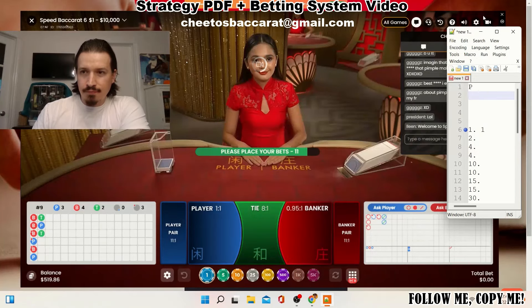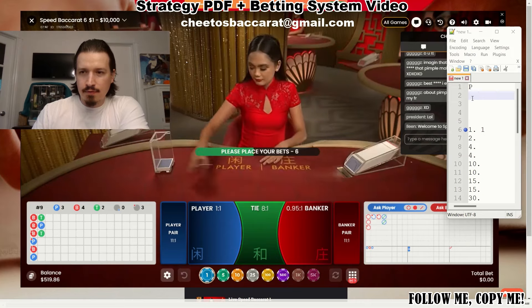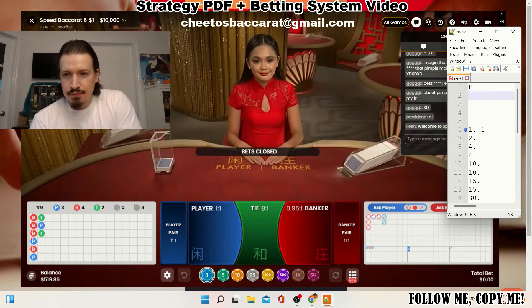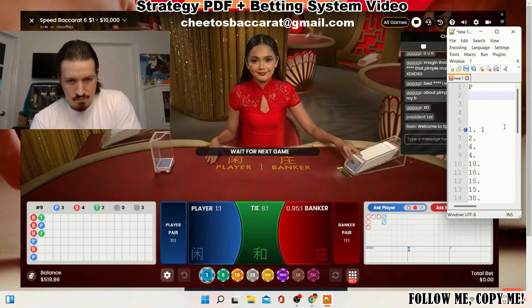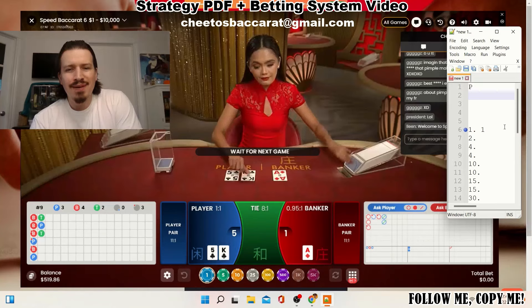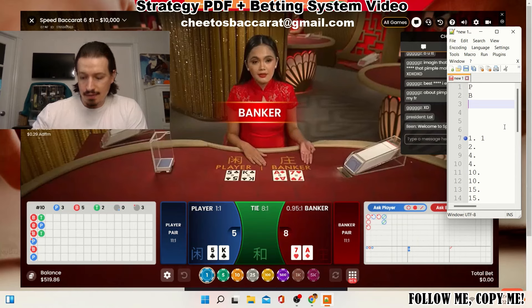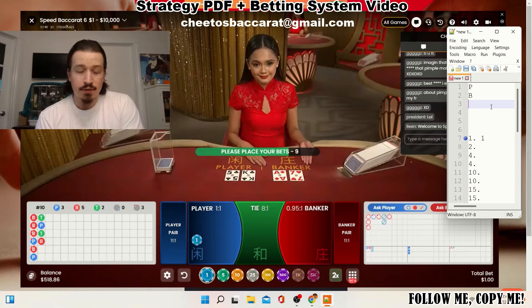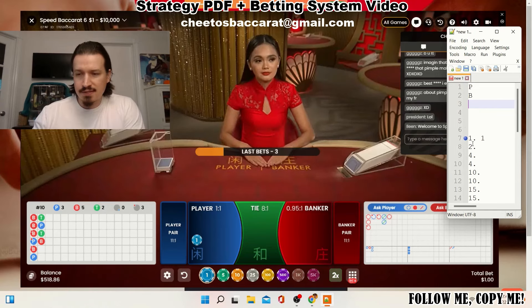All right, let's go with that dealer here. We're gonna see a banker — here we go. Now we're gonna go on the player for one to get our last unit of the day.